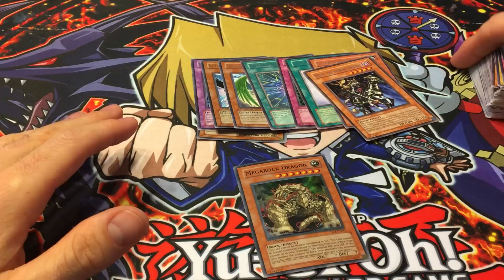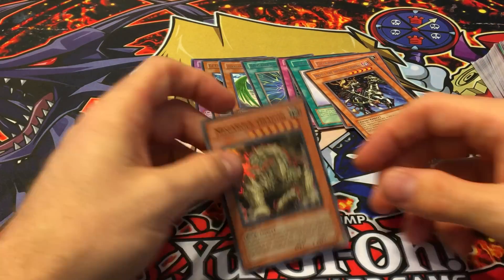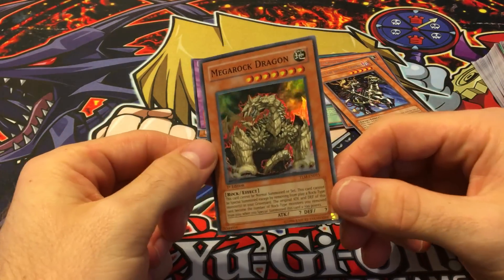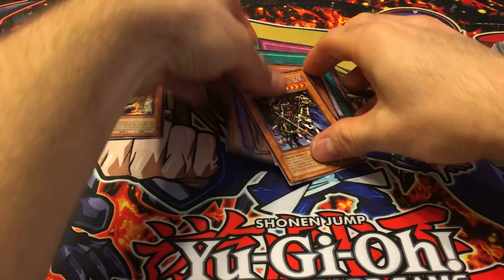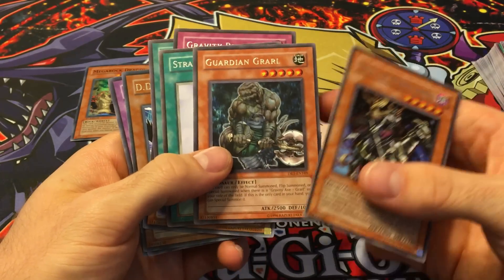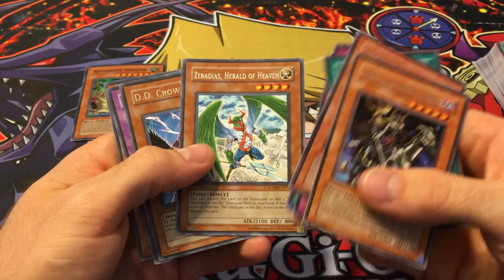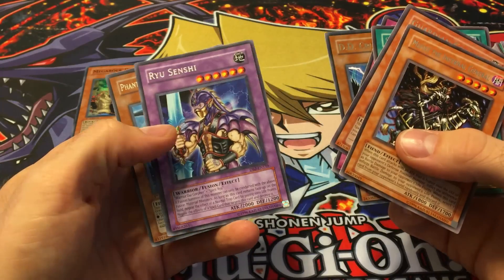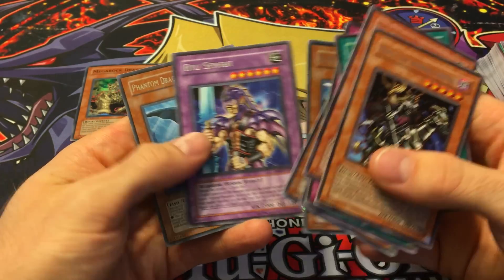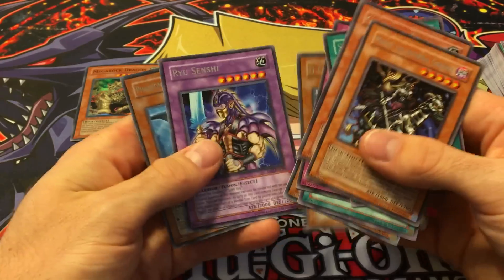I got some nice commons and decent rares so it wasn't a total disaster. The only holo was the Mega Rock Dragon, and it's in nice shape — gem mint condition. Quick recap on the rares: Memphis the Infernal General, Guardian Grarl, Stray Lambs, Gravity Bind, Degenerate Circuit, Zaradius Herald of Heaven, D.D. Crow — which is a pretty nice rare and good for Goat format — and Phantom Dragon. I'd never seen that card before.